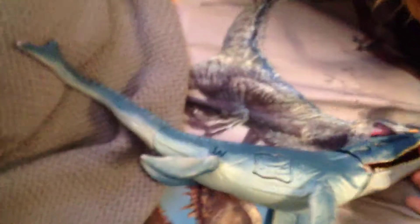Next we have a definitely Hasbro Jurassic World — these are all Jurassic World by the way — Mosasaurus. Relatively small, with a large mouth. I think I have something in here that came with it: a submarine, which can shoot and injure the Mosasaur.